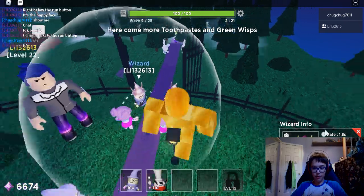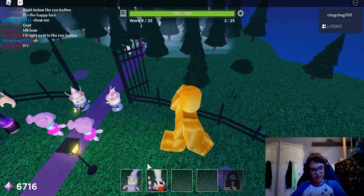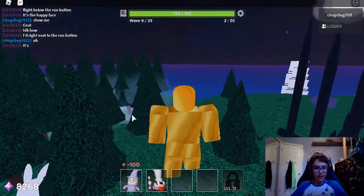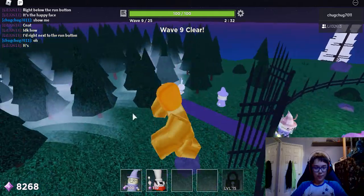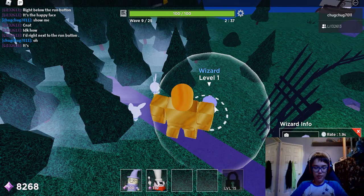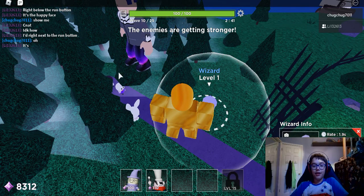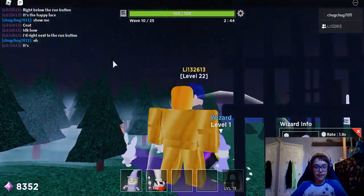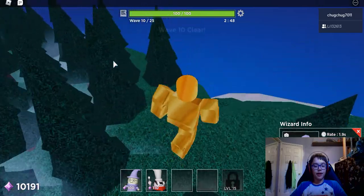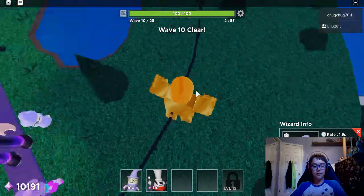Okay, so what are these? Oh, these are wizards — they're just upgraded wizards I guess. Tell me these wizards don't look like Bebo from Robot 64 but with a wizard costume on. That's what they look like — they look like Bebo with glasses on. If you don't know what Robot 64 is, it's basically a game — it's like a ripoff of Mario 64, but it's still a really good game. I'll leave a link in the description of the game and my playlist because I made some videos on it.